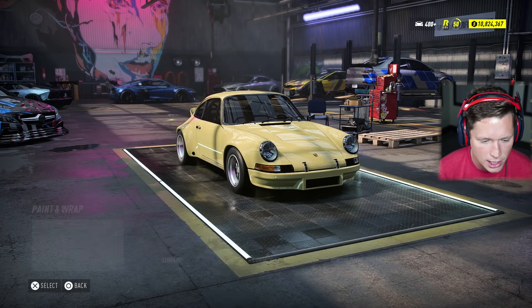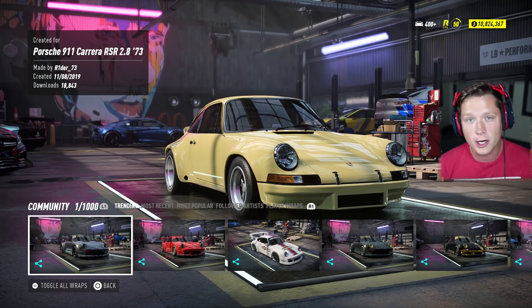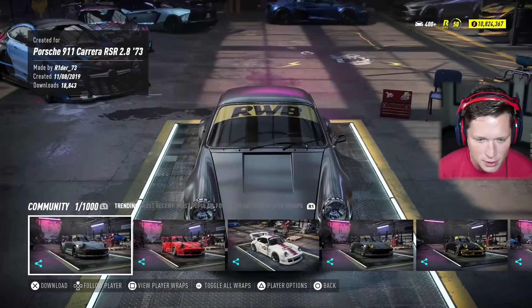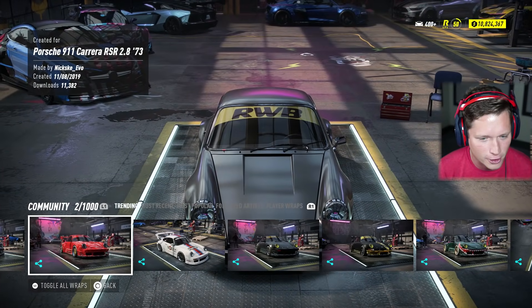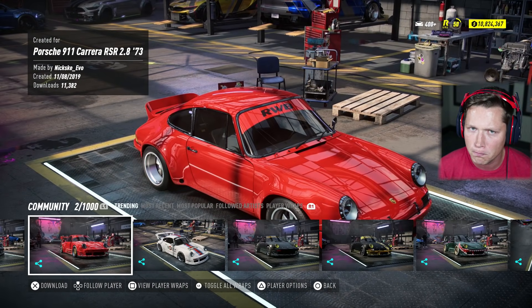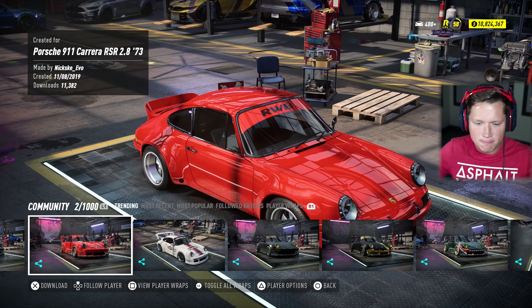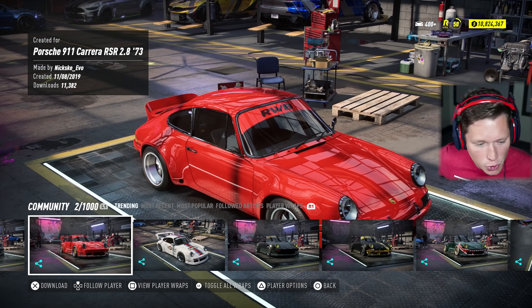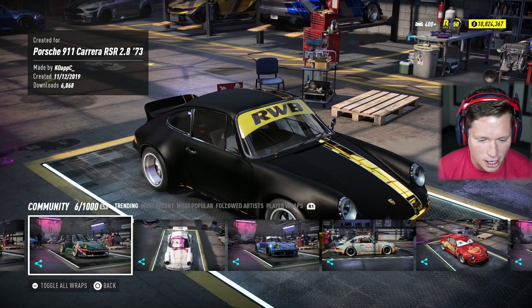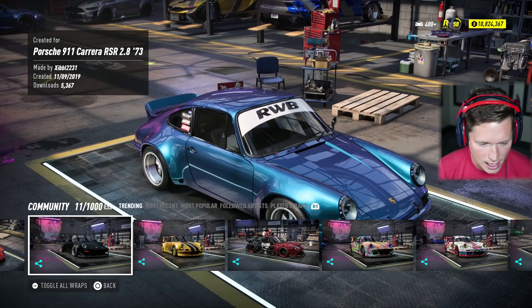Let's go into customization here. I want to see what we've got for community wraps. I'm just going to guess we're going to have RWB designs here. Yeah, look at that right there — the first one we saw, RWB. That stands for Rauh-Welt Begriff — I'm probably going to butcher that — basically a super famous Japanese tuner, really known for their Porsches. Almost every single one of these has an RWB design on it.